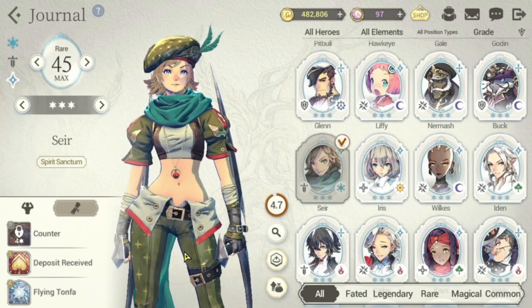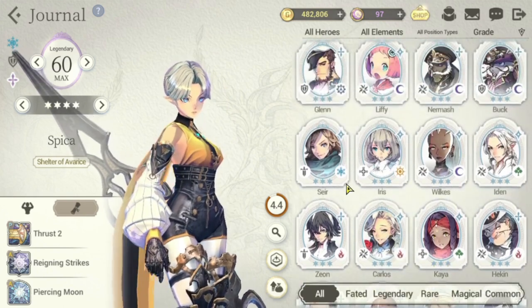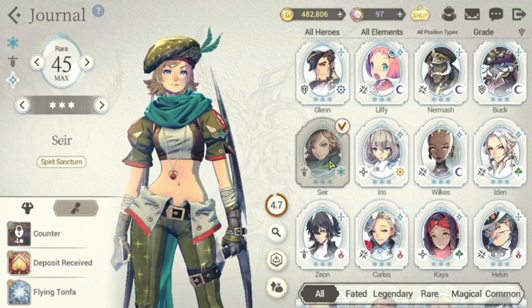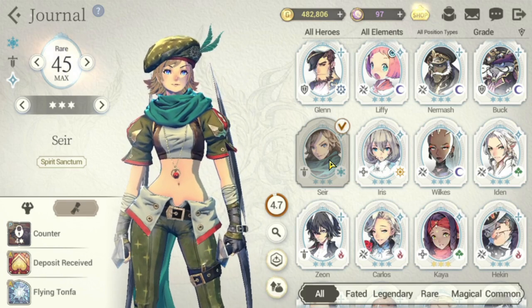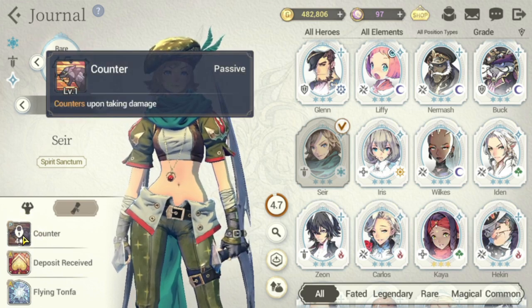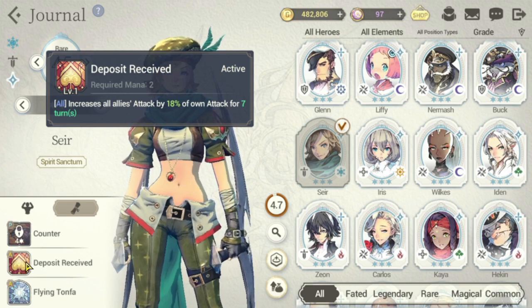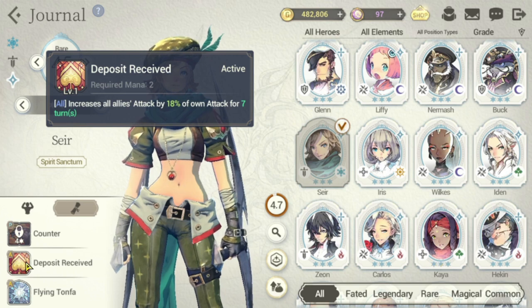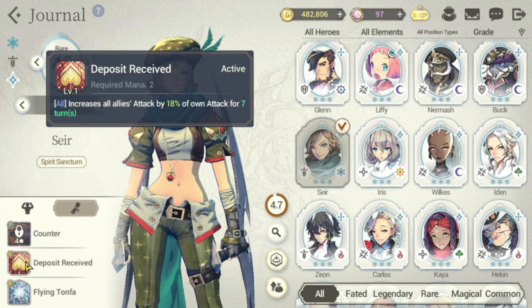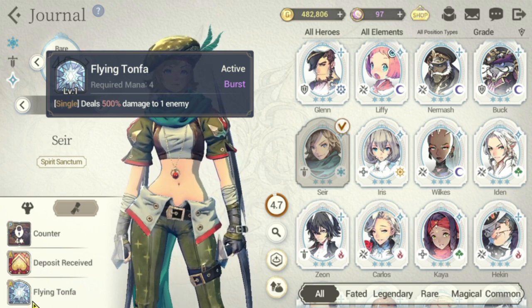Next we have Seer, one of the rarer characters in this list and a true hidden gem. If you don't have Morris and don't have Yao, you can use Seer — she's a very good third option. Her passive is Counter, which counters upon taking damage. Her S1 increases all allies' attack by 18% of own attack for 7 turns, so try to increase her own attack to maximize the team benefit. Her S2 is Flying Tonfa, requiring 4 mana — it's a burst skill dealing 500% damage to one enemy, which is great for a support that also provides an attack boost.